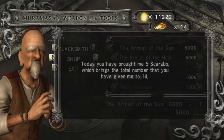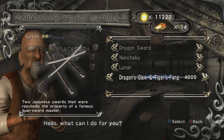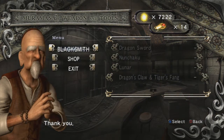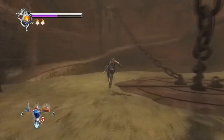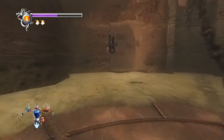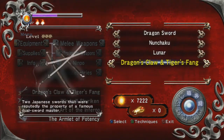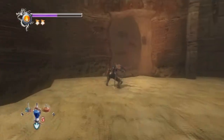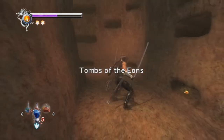Oh thank god - Muramasa, you beautiful son of a bitch! Okay, we'll upgrade the Dragon's Claw and Tiger's Fang - I think that's level three right now. Let me check - yeah, it's level three. This is the first one we actually get to level up to level three, which is great.